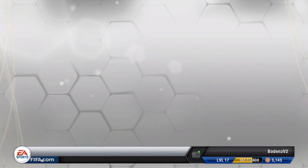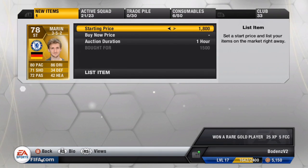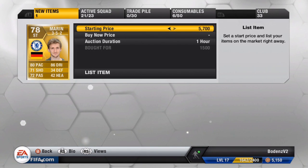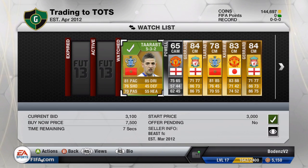We're going to start this episode off with a Striker Marine, and we are going to try and put him up for around 6,500 coins. He is a very strange player to sell — sometimes he'll sell really, really fast, sometimes he won't sell fast at all and you'll have to lower him quite a bit. So hopefully he can sell for a considerable bit of profit.